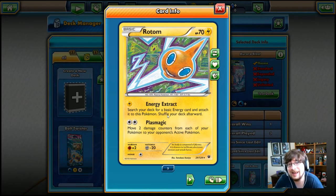Rotom is a 70 HP Lightning Pokémon with Energy Extract and Plasmagic. For one Lightning Energy we can use Energy Extract: search your deck for a basic energy card and attach it to this Pokémon, then shuffle your deck. So in other words, turn one if we get to attack we'll have two energies set up on Rotom for the next turn.